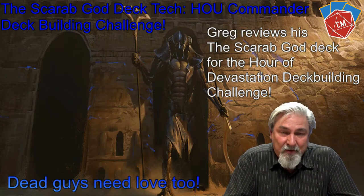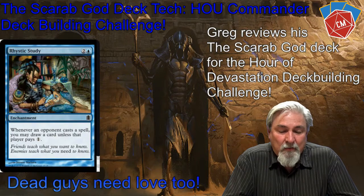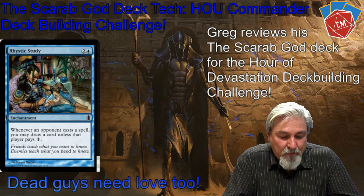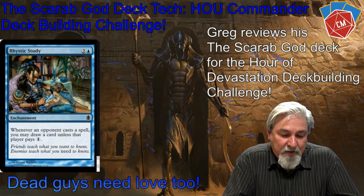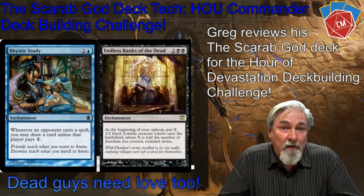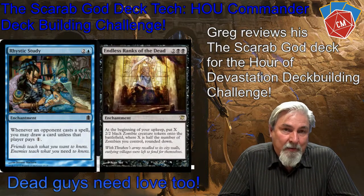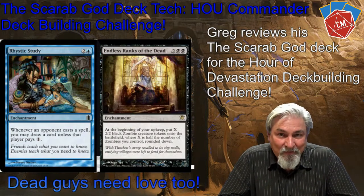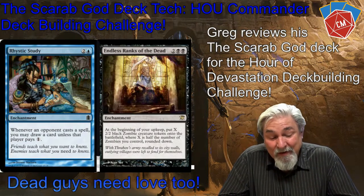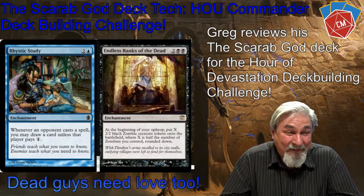Talking about zombie tokens and enchantments — Endless Ranks of the Dead. At the beginning of my upkeep, I put X 2/2 black zombie creature tokens onto the field, where X is half the number of zombies I control rounded down. If I have ten zombies, I get five more. I can stack the trigger, put the zombies into play, then trigger my general. Wow, amazing.